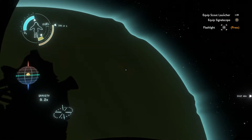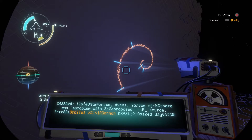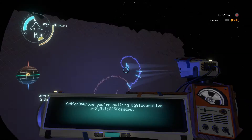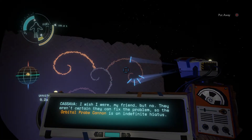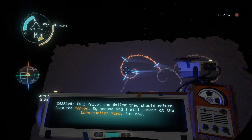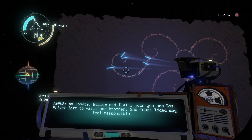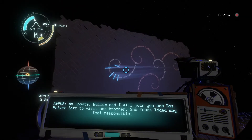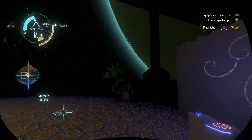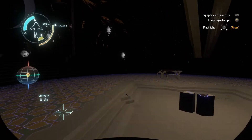It doesn't really look like there's anything on this planet — I wonder if there's an atmosphere you go through. Obviously it looks like a gas giant or something. Anyway, let's read the Giant's Deep projection here. "I have bad news, Avens. Yarrow says there was a problem with the proposed power source, so the orbital cannon probe won't be asked to fire." "I hope you're pulling my locomotive limb here, Cassandra." "I wish I were, my friend, but they aren't certain they can fix the problem, so the orbital probe cannon is on indefinite hiatus. Tell Pivot and Malo they should return from the cannon. My spouse and I will remain at the construction yard for now." Interestingly, I just realized these are an ancient species, right? But they just launched this probe. Did they set the probe to launch way in the future? Because it literally just launches the moment you wake up from the loop. So that seems curious.